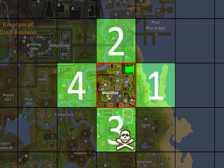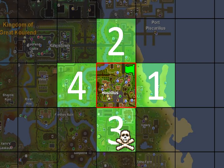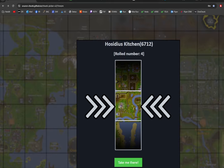Now it is time to roll our first chunk. Keep in mind that the chunk south of Hosidius contains a farming patch, requiring me to make 67,473 apple pies to reach level 95 Cooking for a summer pie, and train Farming up to level 85 to plant a grimy torstol — I have marked this chunk with a skull. Let us roll! The Hosidius Kitchen chunk has been unlocked!